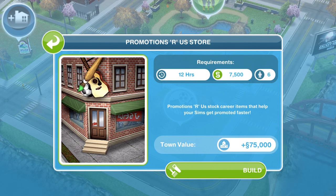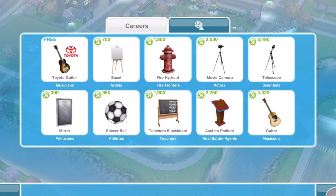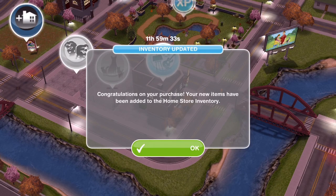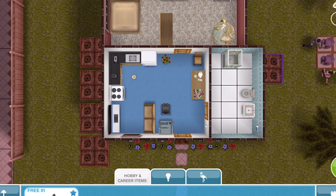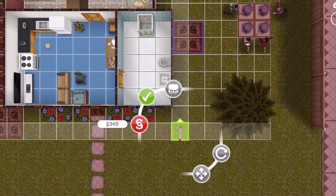I'm going to get the Promotions R Us store built. I have now built it. Go ahead and click on the Promotions R Us store and buy a telescope — it costs $3,490. Click on it, it will come down into your cart, then click buy and yes to purchase. Once done, it will go into your inventory in your home store, under the hobby and career items tab. Place it down from there.